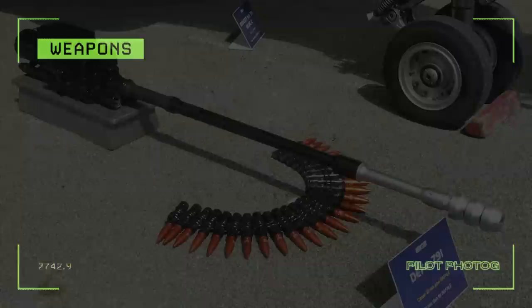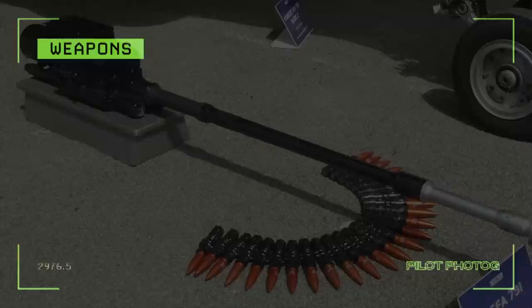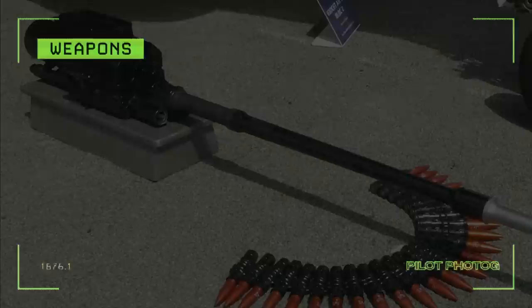The Rafale is armed with an internal GIAT-30 30mm revolver cannon. Designed to be effective in both air-to-air and air-to-ground roles, the GIAT-30 can fire up to 2,500 rounds per minute, either continuously or in bursts of 0.5 or 1 second.